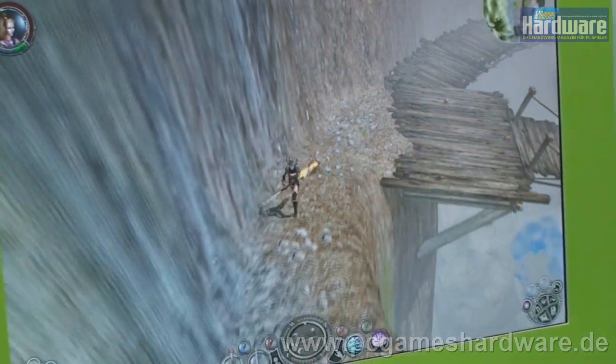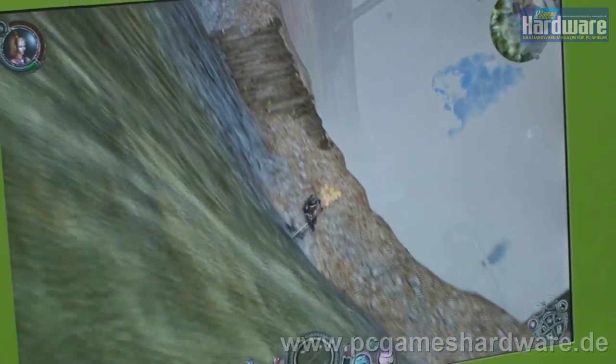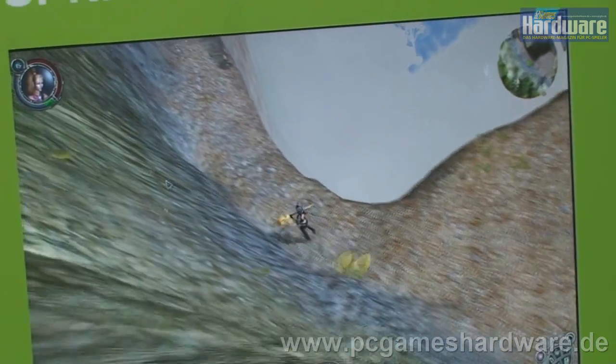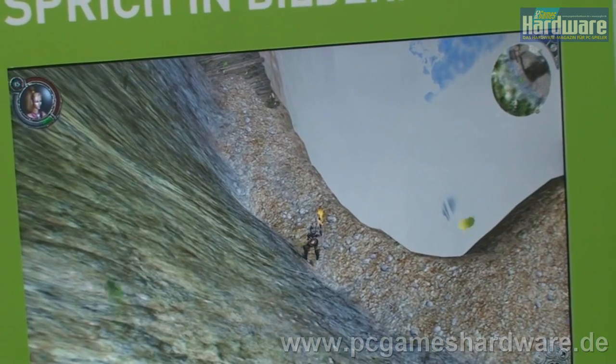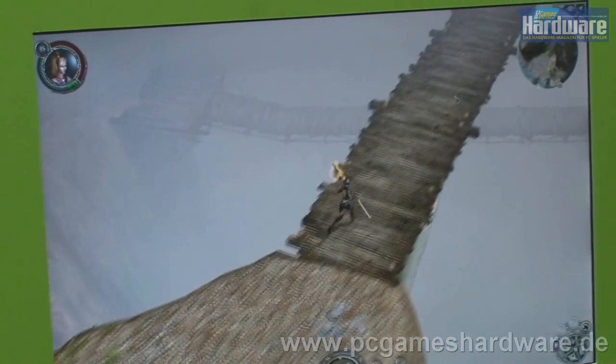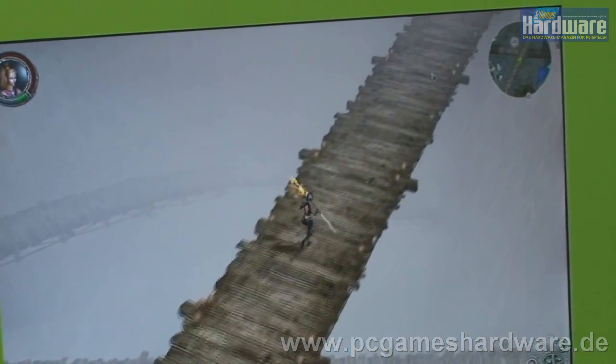When you run around the wall, sometimes the rocks are falling down, which is also done by physics. But it depends on the situation — you see the rocks or the leaves. So it's practically throughout the whole game you see very, very small details which normally you cannot recognize at first look, but everything is done by physics.